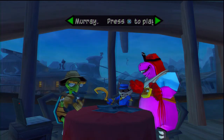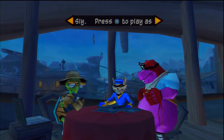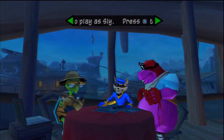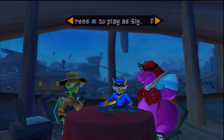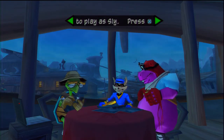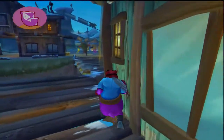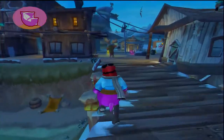Hey everybody, it's your boy Z-Man here to bring you part 42 of our let's play of Sly 2 Band of Thieves. In the last part we went out as Sly and got ourselves the music box upgrade item thingamajig where we throw a box and it plays music. It's awesome. But now we've got everything done — we've got two of the clockwork parts, only one more train left to go get.